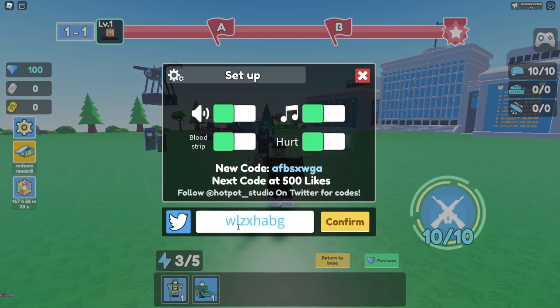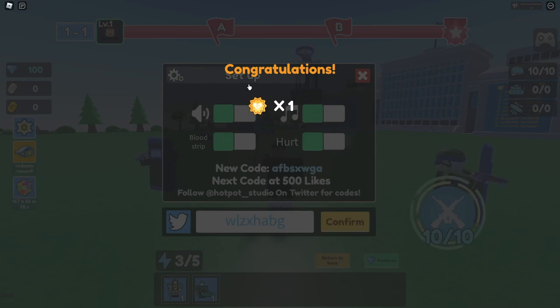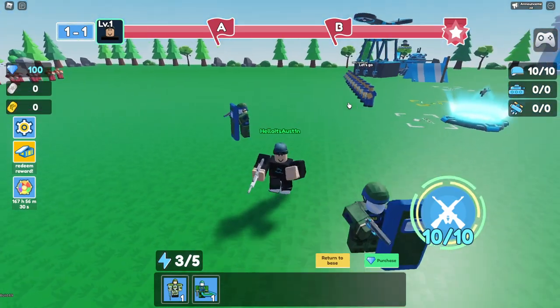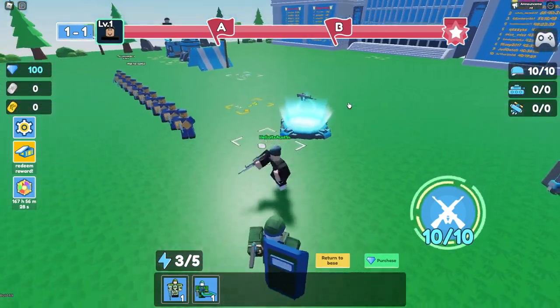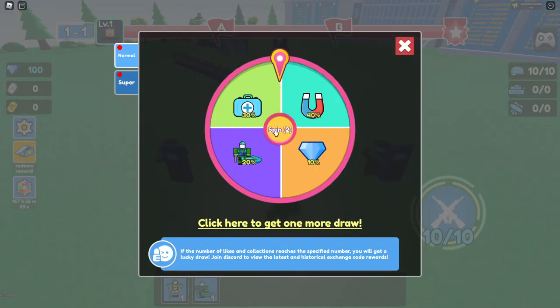Next we got code WLZ — a bunch of random letters again. Make sure you guys pause the video if you need to. Click confirm. This one you're going to get... what is that? That's a spin. Where do you go to use the spin? Oh, maybe it's right here. Is this a spin? Yes, this is a spin. Okay, so now we can spin.